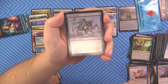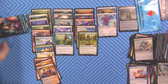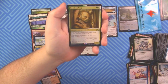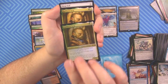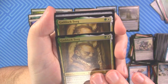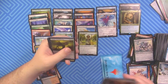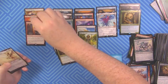Holy moly — Fume Spitter and Noble Hierarch! Yes! Fiend Hunter, Buried Alive, Penumbra Worm — Noble Hierarch, yes please! Mythic in the last pack? Foil rare in the last pack? We got there — Gaddock Teague as a foil rare, I'll take it! And two Gaddock Teagues in one pack — look at that, it's just wild.